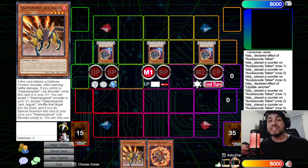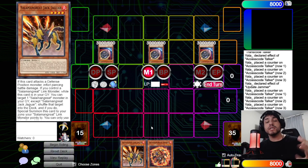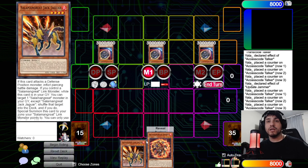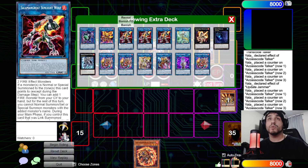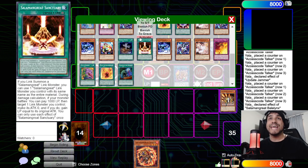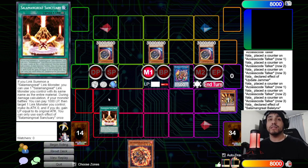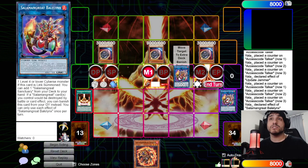Combo number two focuses on going second — how to OTK and pop three cards. We'll use three Nibiru as the cards to pop. To perform this combo you need three effect monsters, with at least two being level 2 or higher Cyberse effect monsters. Start by normal summoning Jaguar, link it off for Bailings, and activate Bailings to add Sanctuary from deck to hand. Activate Sanctuary, then relink Bailings using Sanctuary's once-per-turn relink.